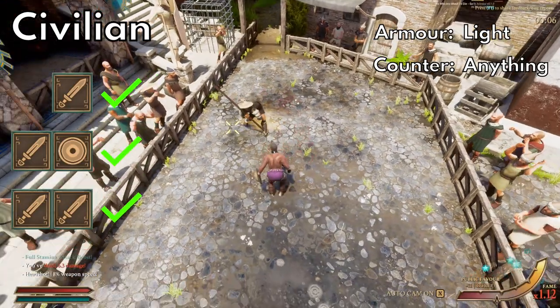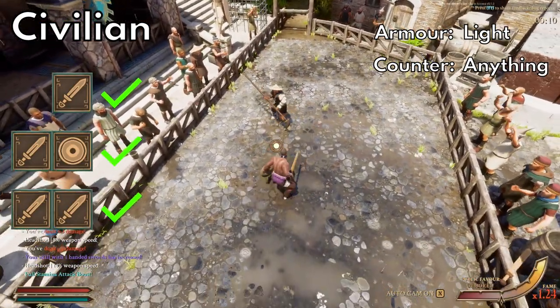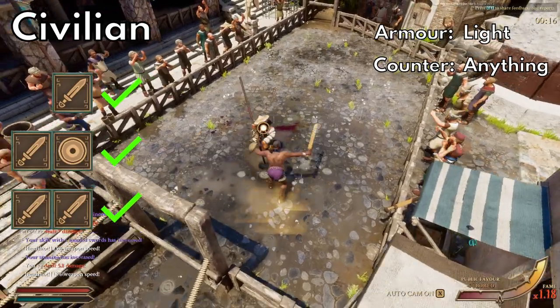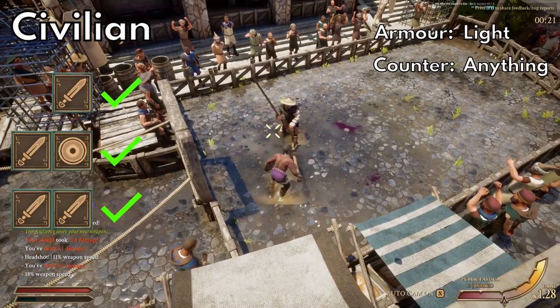So to start we've got civilians. These guys aren't too much trouble. They wear regular clothes instead of armor and they only use starting weapons so they aren't very dangerous. They do use bucklers too but you don't really have to worry about that. You can pretty much use whatever you want to counter them, considering you'll see these guys in the first few weeks.